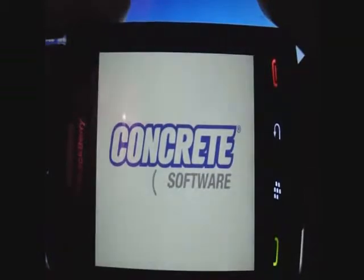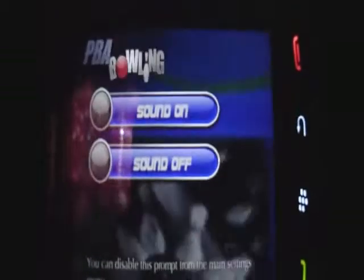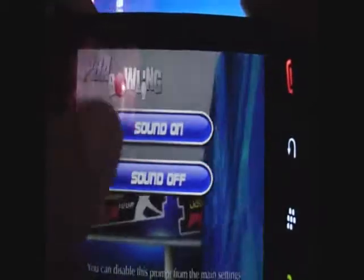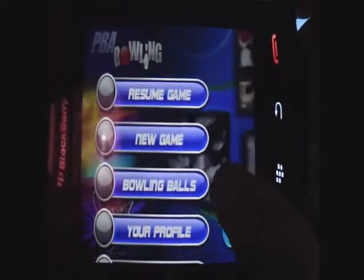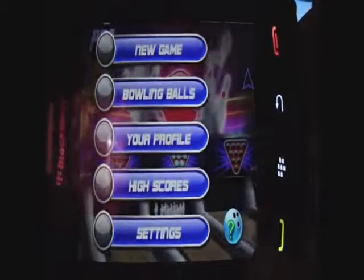It's loading. We come to this vibrant screen - PBA Bowling. You have two options here: Sound On or Sound Off. Let's go to Sound On. You come to this screen and you have Resume Game, because I've already been playing, New Game, Bowling Balls, Your Profile, High Score, and Settings. And then here is the Help button.